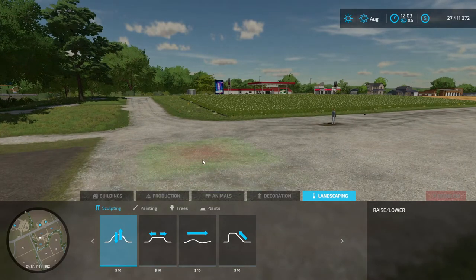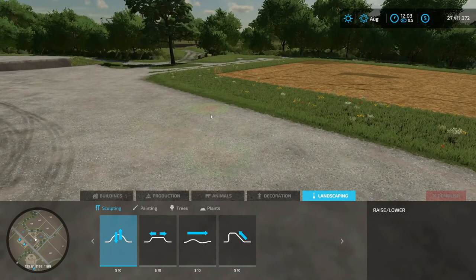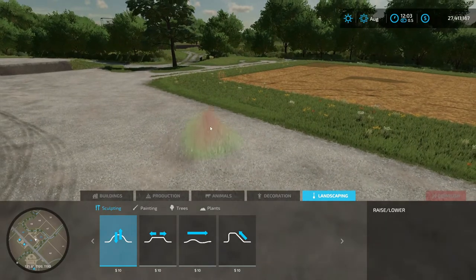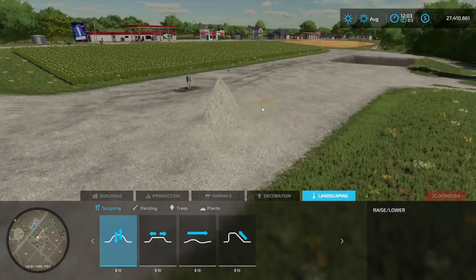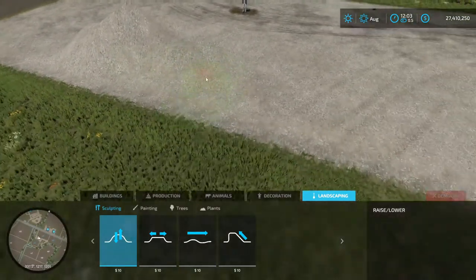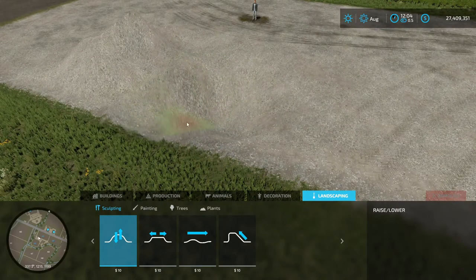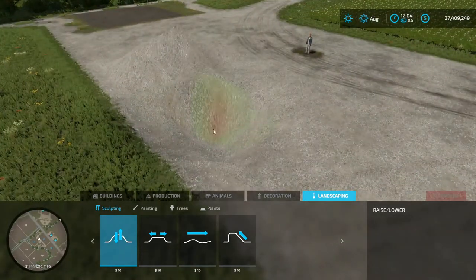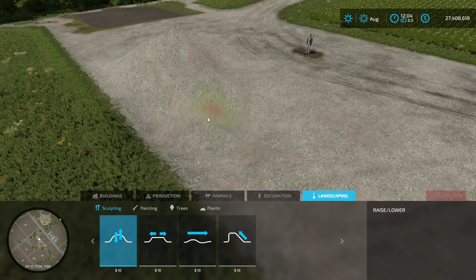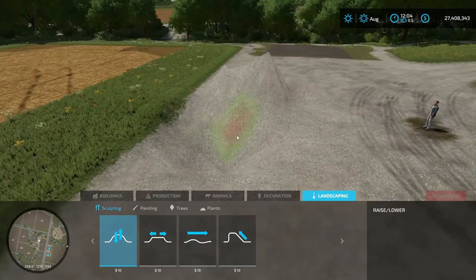Now with raising and lowering, this is a little different. I always do the circle mode. Raising and lowering: left click on the mouse makes it go up, right click makes it go down. Left click up, right click down. I don't know what it is on controller, but I'm sure it's the same exact concept.